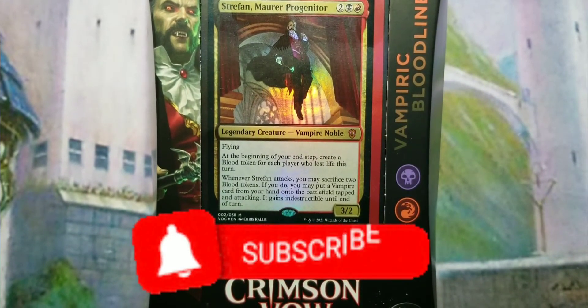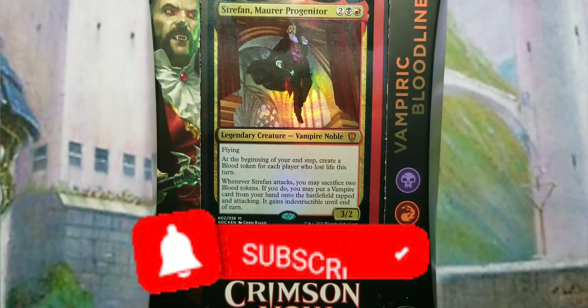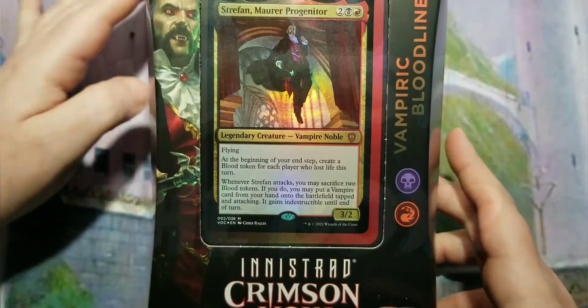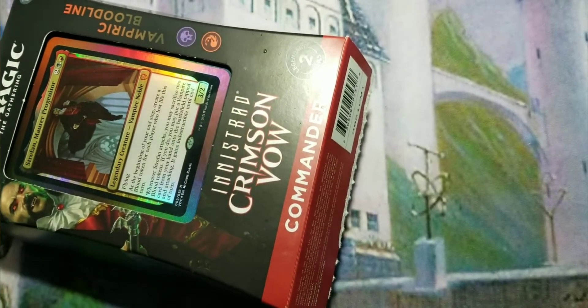What's up everybody, it's your boy Blue here. Today we are going to be doing the final — at least the final until the Kamigawa set comes out — unboxing and upgrade guide for the Commander pre-cons. This is the Innistrad Commander Vampiric Bloodline pre-con. We're going to open it up, show you what's inside, and then go into an upgrade guide to make this deck better.